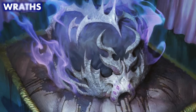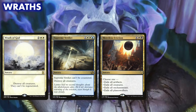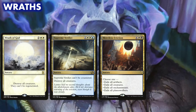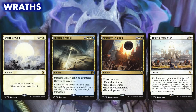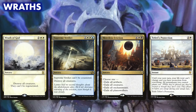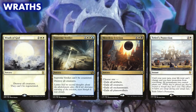Wraths are extra good in this deck, since most of our foot soldiers spend their off hours as inanimate objects. Wrath of God, Supreme Verdict, Merciless Eviction — these are great, and in these colors you have access to just about every real wrath effect, so go crazy. They also line up well with our indestructibility game plan. If you've got one, the new Teferi's Protection is a great way to save your board from Vandalblast, as well as spells like Bane of Progress and Cyclonic Rift. But the card is stupidly expensive for the reason that it's stupidly good.